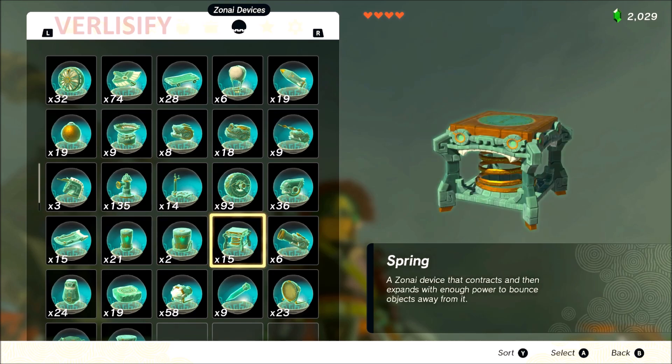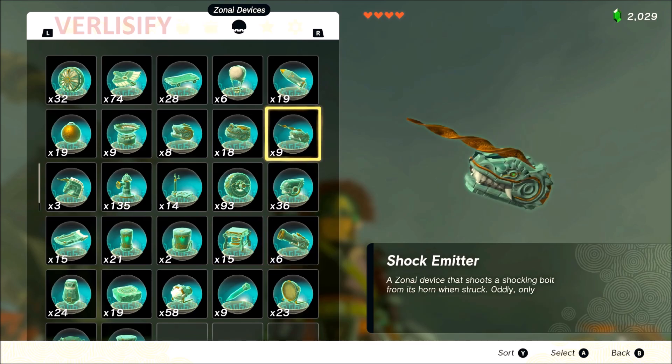Spring: C tier. I've seen some people try to do some cool things with springs but it seems fairly limited at this time, unless some crazy cracked propulsion machine ends up coming out of it. I just don't see a lot of usage for the spring.